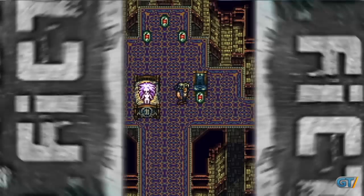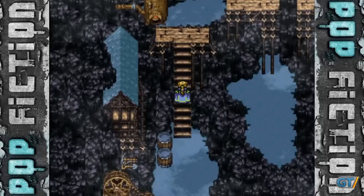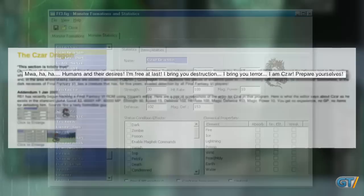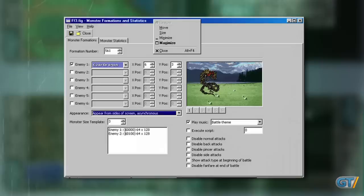The widespread nature of this rumor nearly five years after the release of Final Fantasy VI led to others wanting to see if there was any validity to the claims. Many had turned up empty-handed after following the same instructions we did, but a user named R51 poked around the game's ROM with an editor and discovered something quite fascinating. There indeed is a line of dialogue that matches what Aerostar claimed to have seen, and there is an unused sprite labeled Tsar Dragon. It appears that the Tsar Dragon was indeed intended to be a secret boss battle in the original release of Final Fantasy VI.